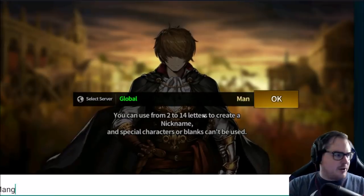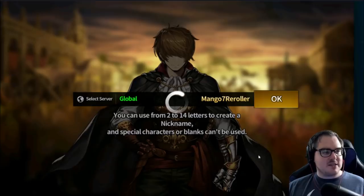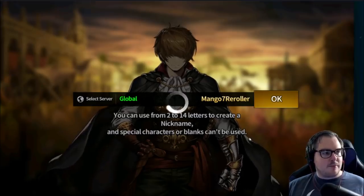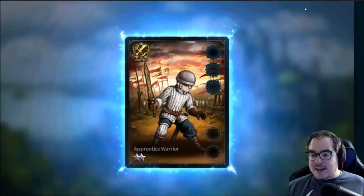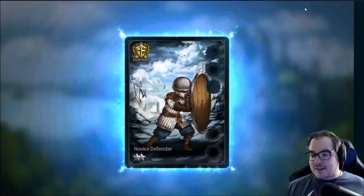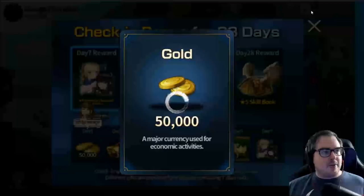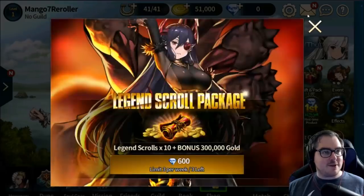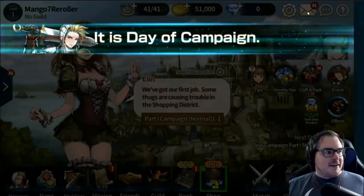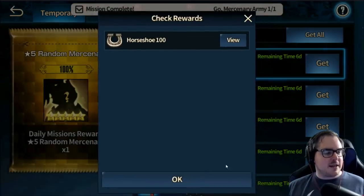We can use the same name again, no problem. We're literally back already, and because we turned the quest pop-up off last time, we don't have to deal with it again — only the first time. Then we go straight in. You believe how easy that was? We're back to everything, and we can get our two five-stars again.